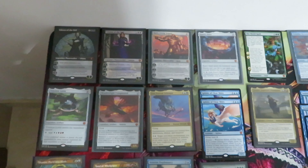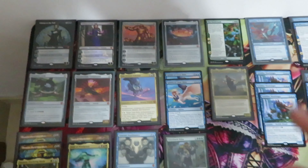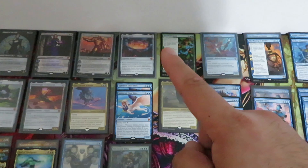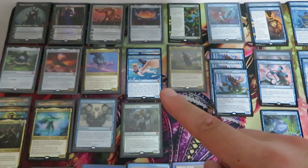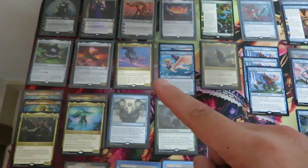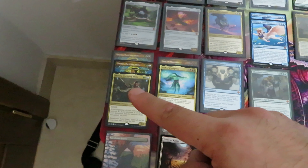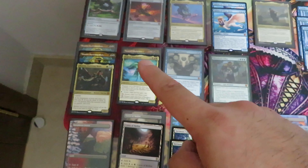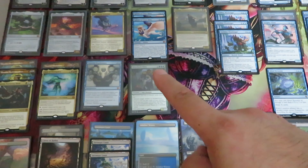As you can see, 3 Planeswalkers: 2 Liliana of the Veil and 1 card. The rest of the Mythics: 1 Karn Silex, 1 World Spell, 1 Tetsuo, the Box Topper, 2 Sphinx, 1 Zur, 1 Weatherlight Completed, 1 Timeless Lotus, 3 Shanid, 2 Wingrace, 1 Diplomacy, and 1 Silverback Elder.